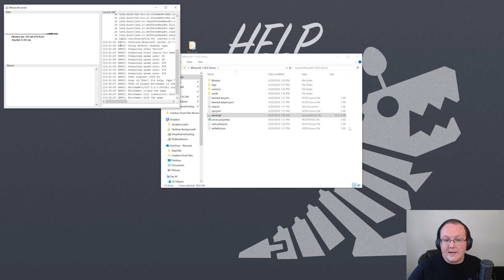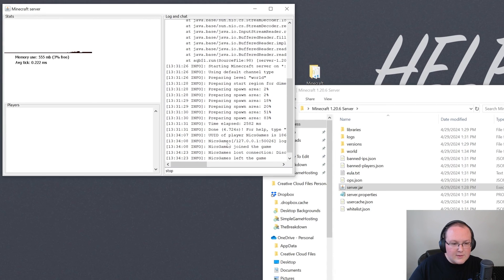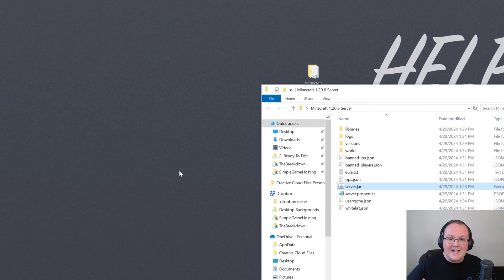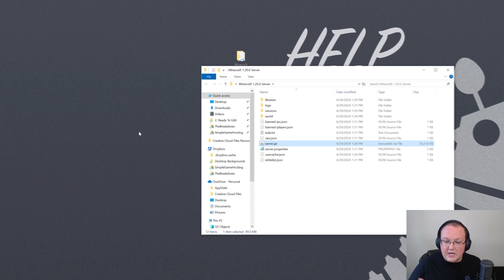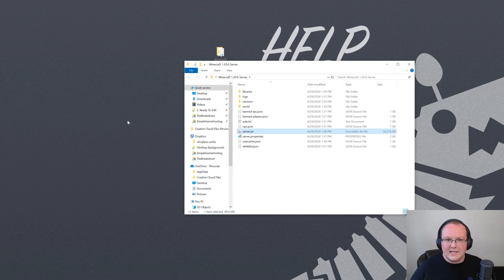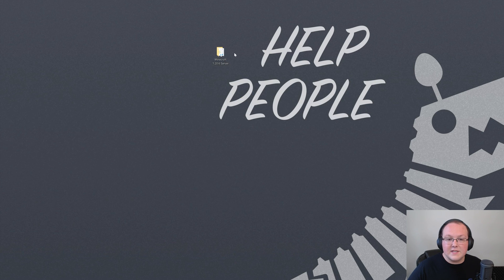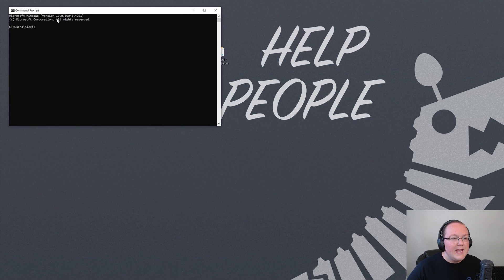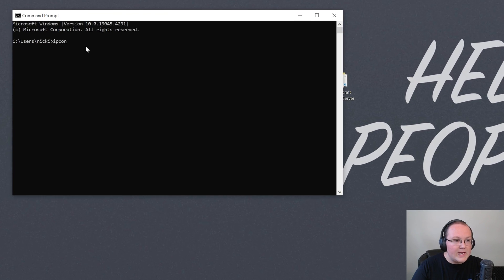Close out of Minecraft and stop your server. Every time you stop the server, come to the text box at the bottom and type 'stop,' then hit Enter. This properly saves the server when you shut it down, so the world doesn't have issues. Now close the folder because we need to port forward. Open up the Command Prompt by searching CMD in the Start menu, and type 'ipconfig'.